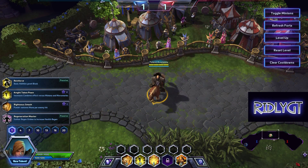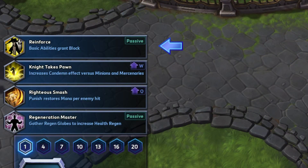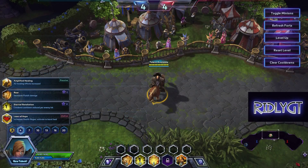We are now going to take a look at the talents. For your tier 1 talents, you are going to pick up Reinforce. What it does is every time you use an ability it gives you a charge of block. As you cycle through your abilities you continually generate charges of block — try to time your abilities. You can have a max of 2 stacks, and it's going to give you a ton of survivability throughout the game.